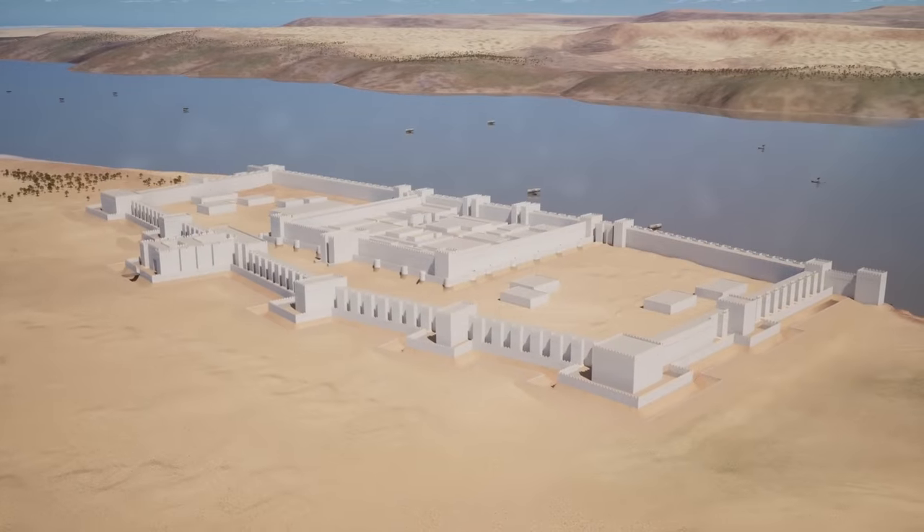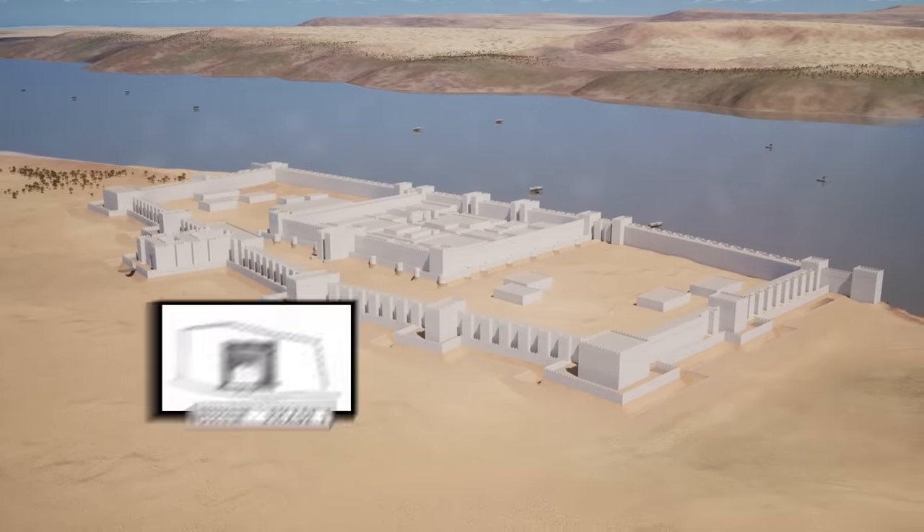But Buhen was not always so mighty. Its Phase I plan was restricted to the inner core, around which existed an outer ditch and barricade. Phase II, which is currently depicted, was expanded under the reign of Senusret III to reinforce the outer defenses. The end result was a substantial upgrade to its defensive capabilities. The major elements which we will be reviewing are as follows: the Outer Desert Wall, the Outer Nile Wall, and the Citadel. We will begin with Buhen's first line of defense, the Outer Wall.